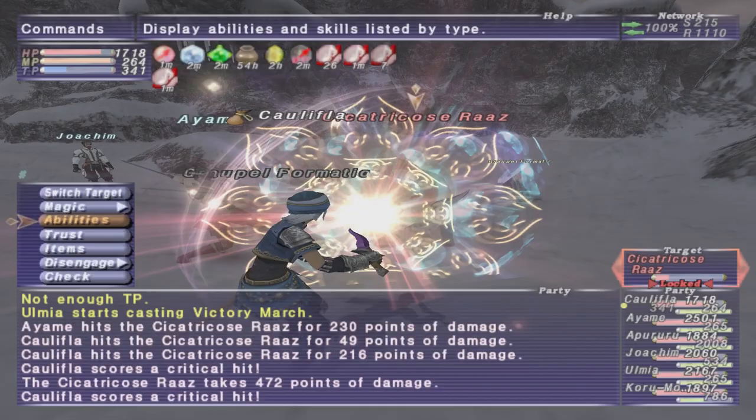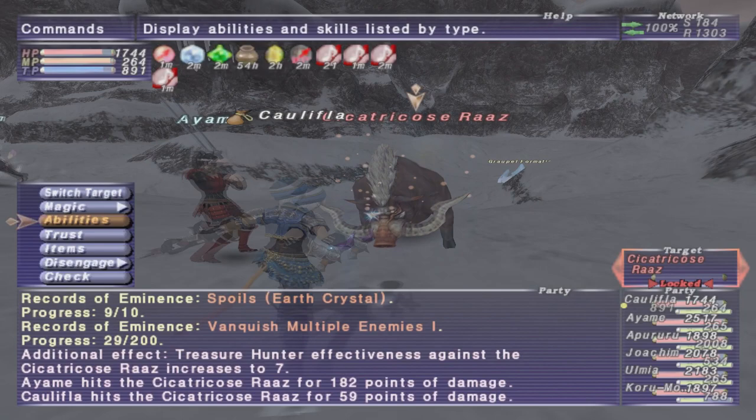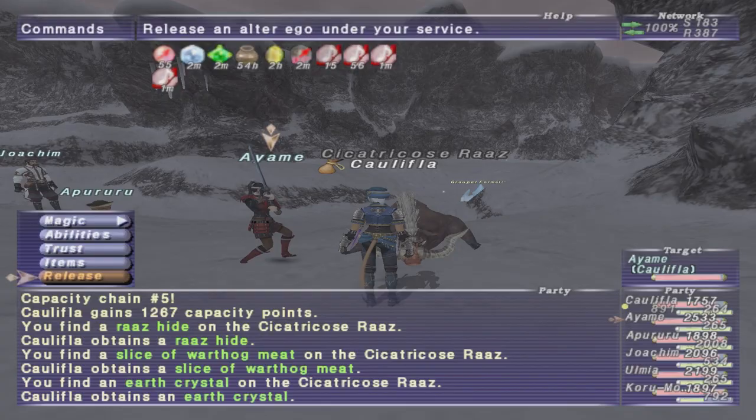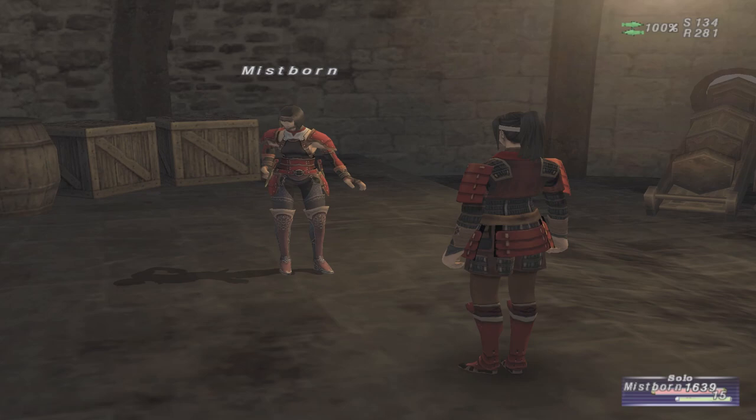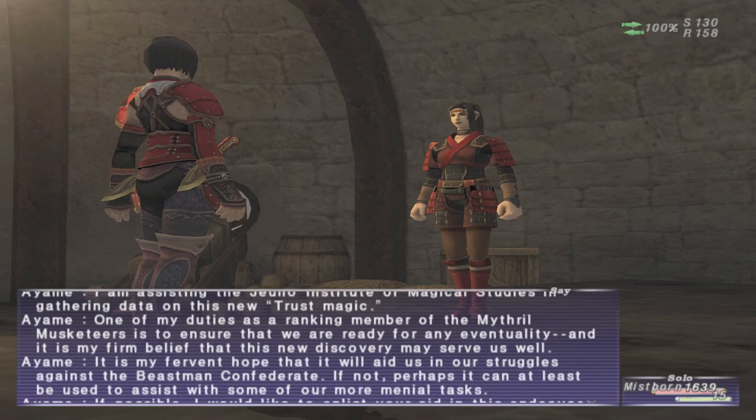If you want to switch it up, go ahead, but then stick with that new one — because when you first switch, she's probably going to not do the proper weapon skill that will chain with you. To unlock Ameya, you need to have the Bastok Trust Permit and also need to be rank 3 to unlock her. Once you meet those prerequisites, you should be able to go and obtain her as a trust.